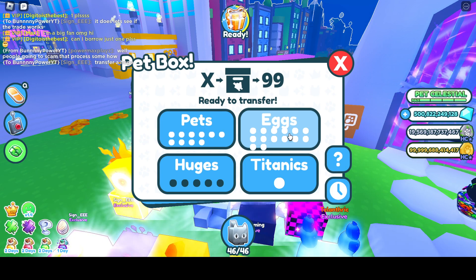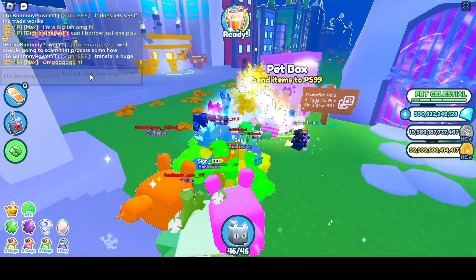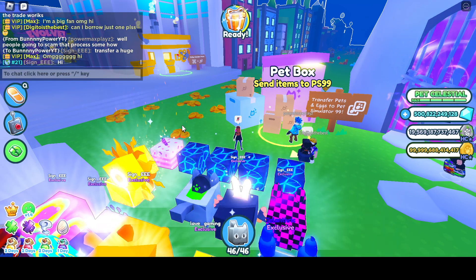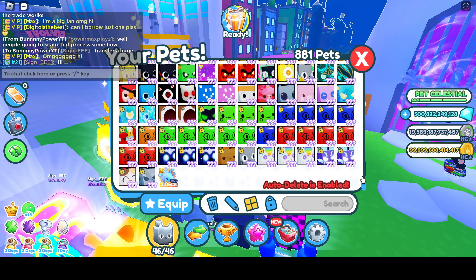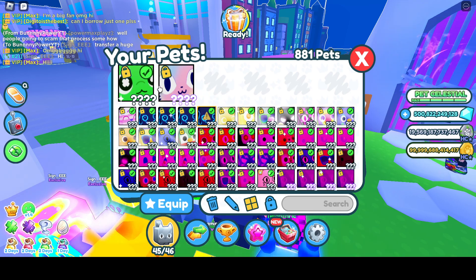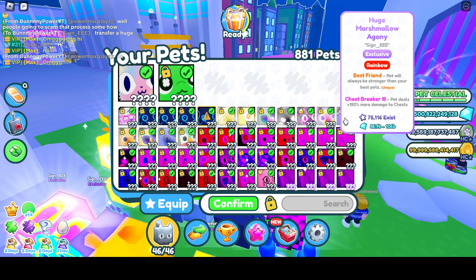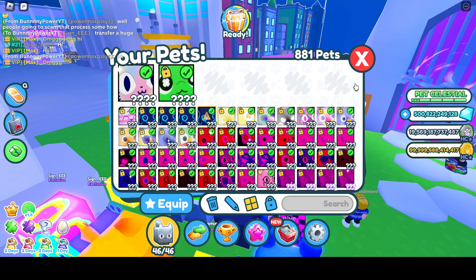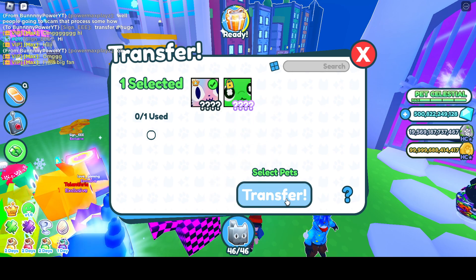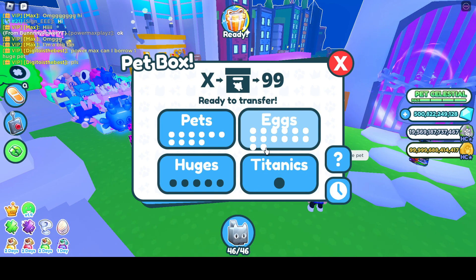So basically what we need to do is get 10 regular pets, 14 eggs, and one titanic that we can transfer. Let's unlock a titanic — I'm not sure which one to send first, but let's send this one. Confirm that, then send it through transfer. Alright, we've transferred a titanic.